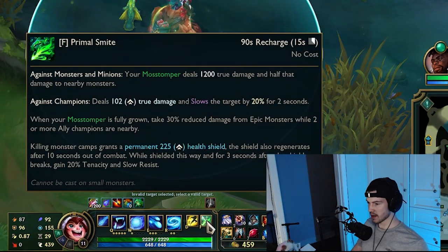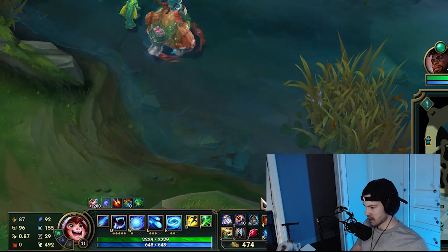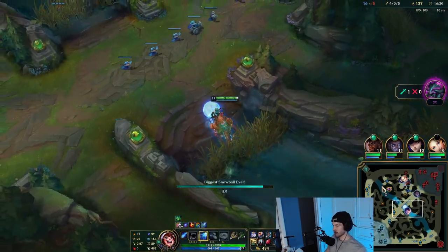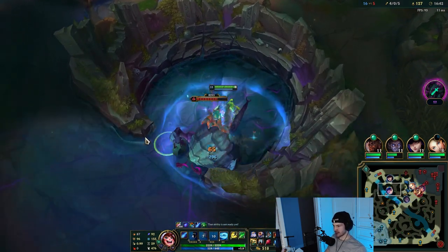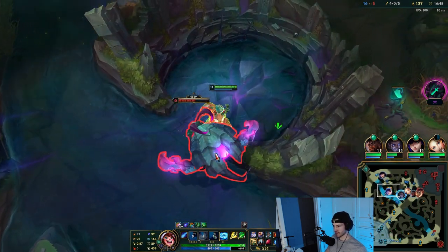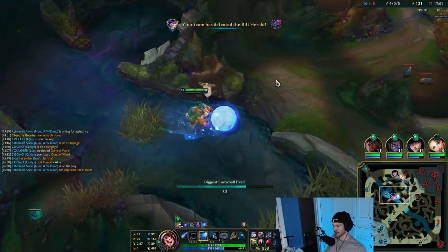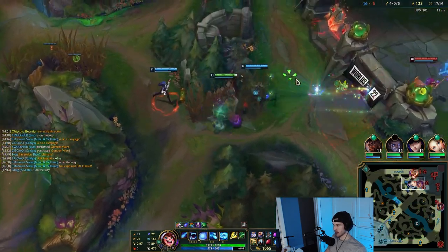We got the upgraded jungle pet — now we take 30% reduced damage from epic monsters, the shield regenerates after 10 seconds, lasts three seconds after breaking, and you gain 20% tenacity and slow resist. Look at how tanky Nunu looks with just two items. This was not a thing last season — you'd build Sunfire into Frozen Heart and have less HP than a Misfortune building full damage. I personally think Nunu feels really good right now; Radiant Virtue is sleeper OP.